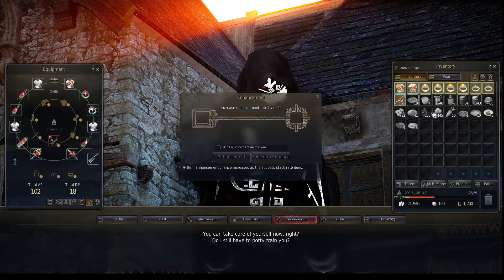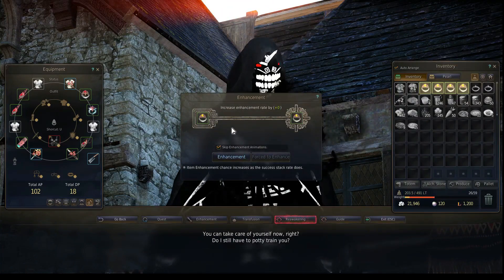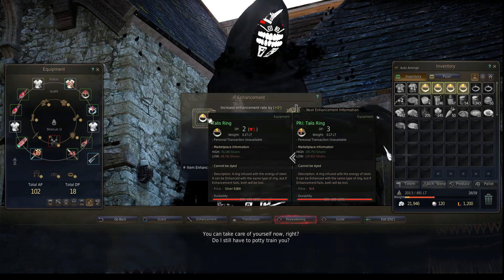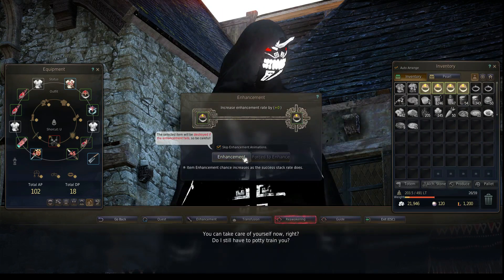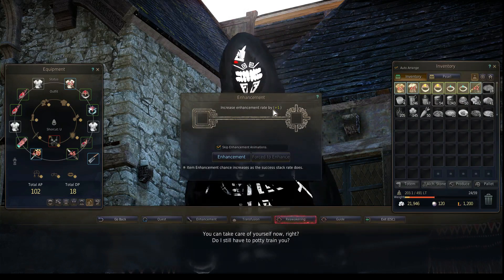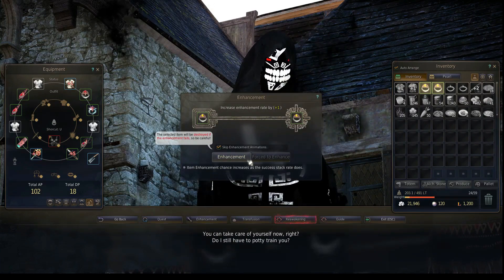I'll start by putting a ring in there and then put the same ring on the other side, which tries to combine them. If I fail, I get a plus failstack — you'll see that number go up when I try this. If it succeeds, I get a plus one to that item, which I keep, and I'll explain why we keep those later. That one failed and gave me a plus one to my failstack, so the next time I try to combine something it has a higher percentage chance of succeeding.